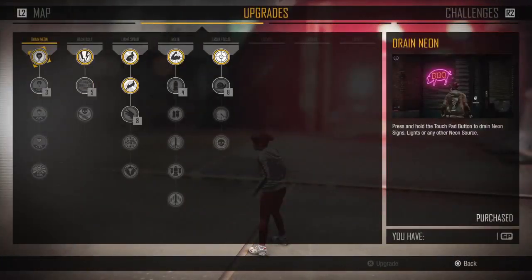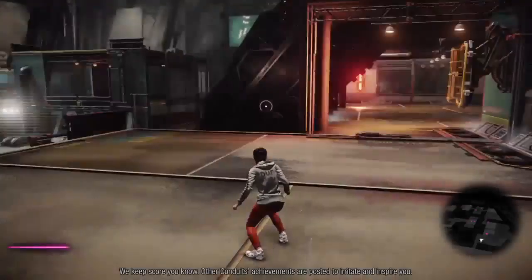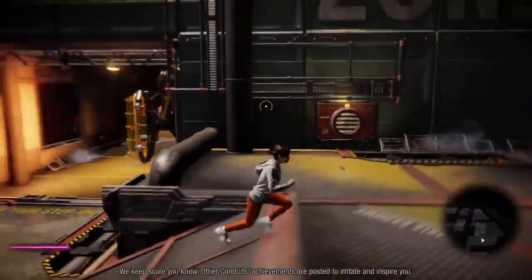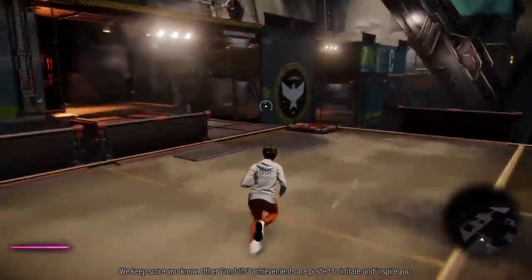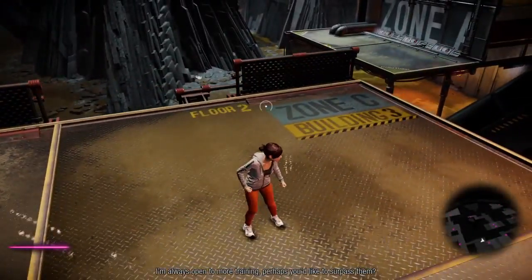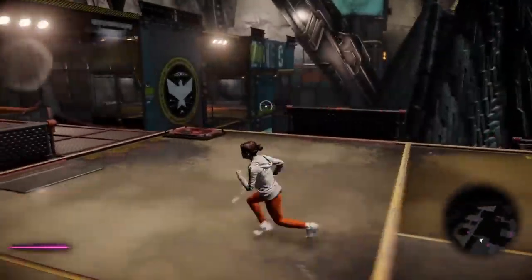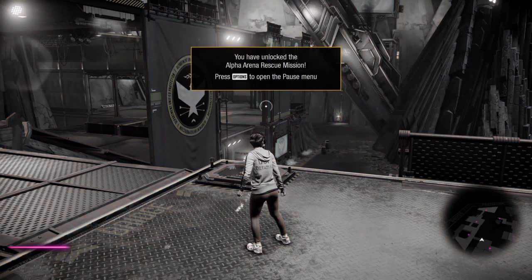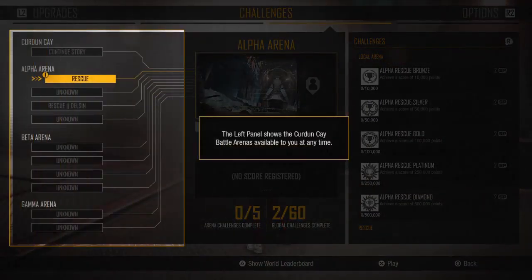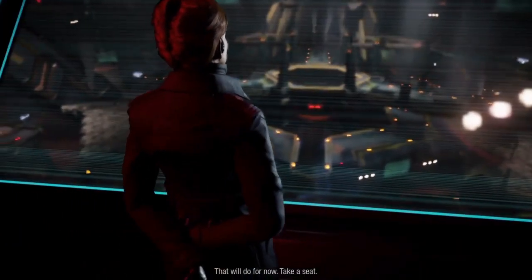Alright guys, let's upgrade something real quick. Oh never mind, there's no need to upgrade because I need more skill points. Other account with achievements are posted to irritate and inspire you. I'm always open to more training - perhaps you'd like to surpass them. Yeah, I want to surpass them. Press options to open up to unlock the alpha arena rescue menu. Alright, that'll do for now.